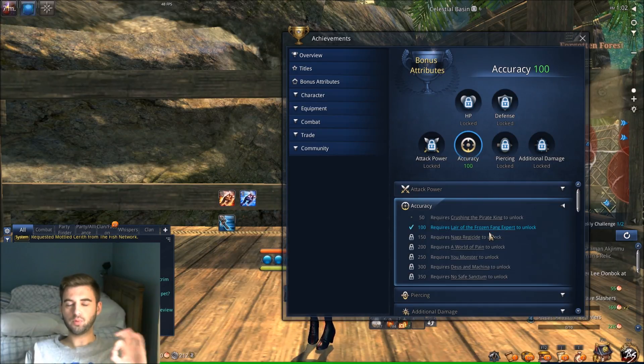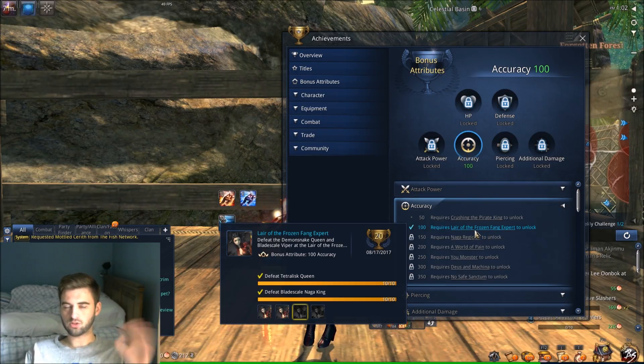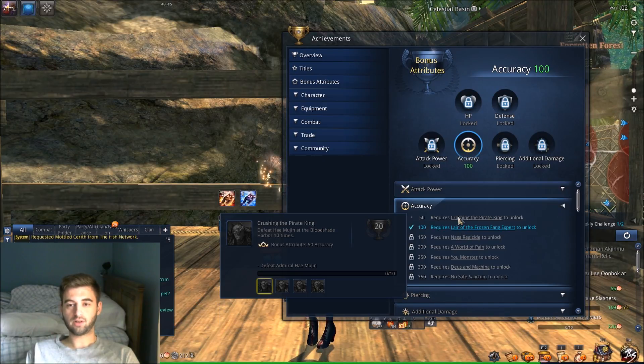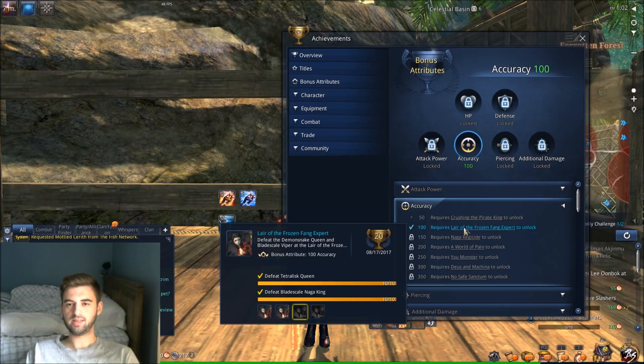This one is a super easy achievement to get. So if you're looking to get one or just start off getting some of these, this is probably the easiest one to get. It's Lair of the Frozen Fang 10 times. The dungeon is incredibly easy, there's still people searching for it. All you got to do is go and find a party searching for it, or just click find it in the F8 lobby and search to get into a party. Super easy to clear — any party comp can clear it, very low health mobs and bosses. It gives you 100 accuracy, which increases your accuracy by about 5%. So it's a very good easy accomplishment to get.